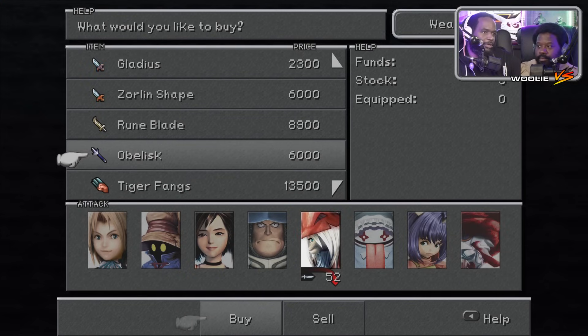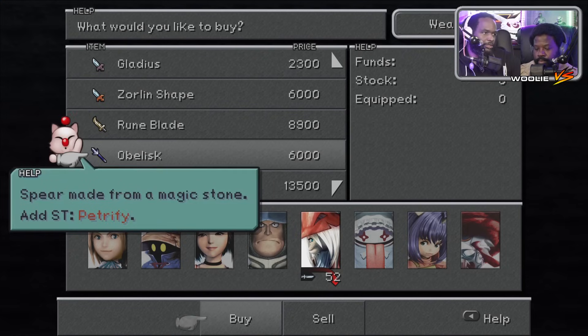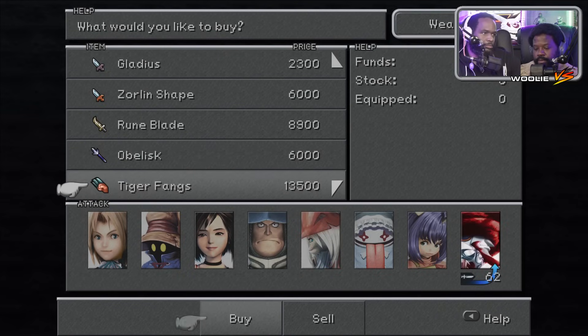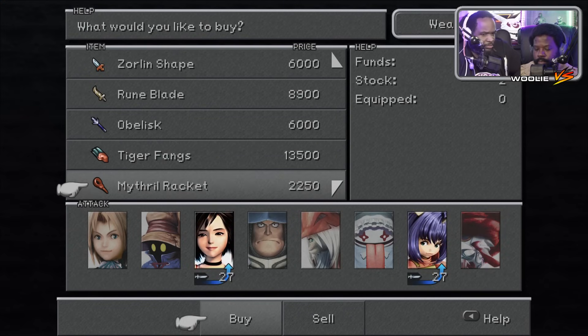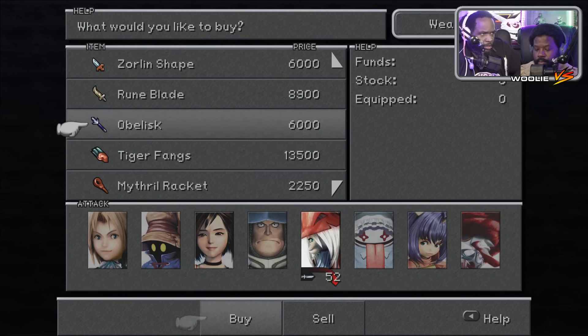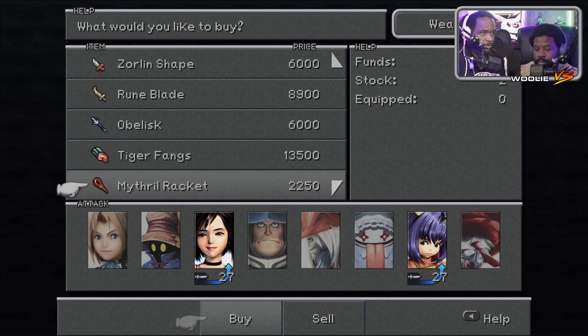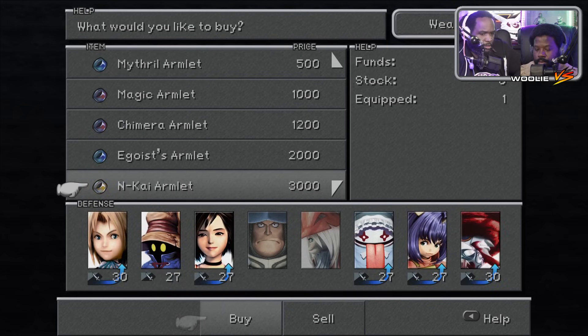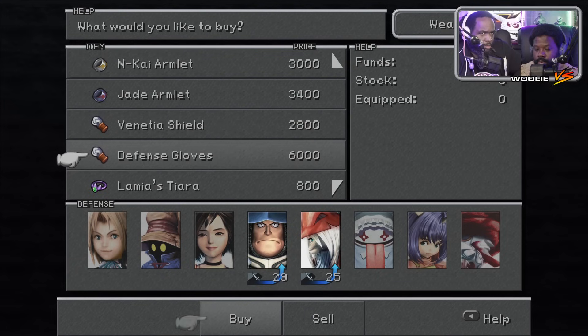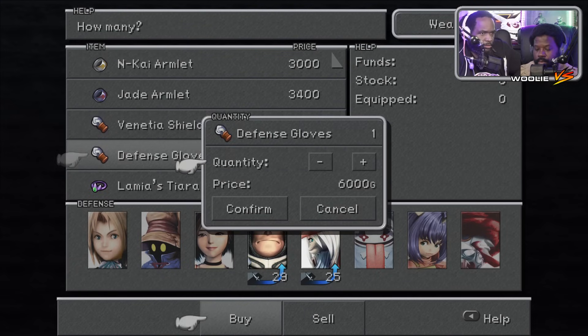I already have a better weapon but this might teach something interesting. What does Obelisk teach? Tiger fangs — didn't I already just buy you? Didn't I just equip you with something with tiger fangs, or was it a different item? Obelisk petrifies — that sounds good, alright let's get that. Mithril racket, defense gloves — might need two of these.